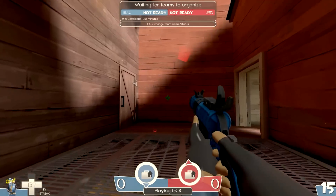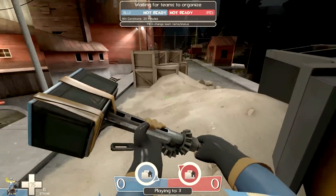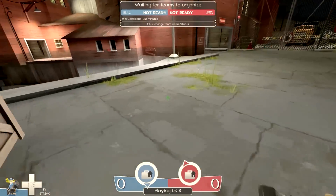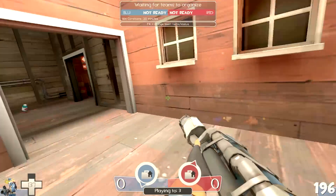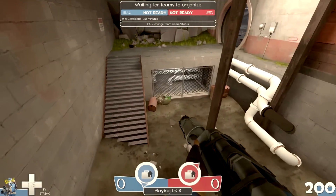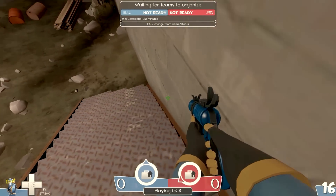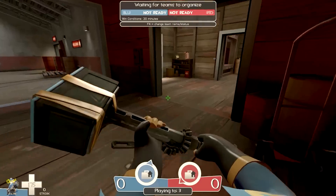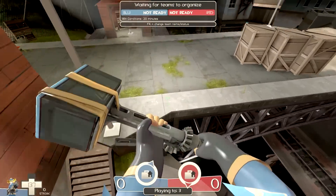When you use the detonator, you need to make sure to rely on your primary and melee weapon the most, because that's going to be doing the most damage. I would suggest using the back burner along with it, because you're already going to be sneaking behind people anyway, so you might as well get the damage and all those crits. For your melee weapon, I'd suggest the pyrojack, because it can give you a little more speed for slightly farther jumps, plus it can give you back a ton of health you've lost from detonator jumping.